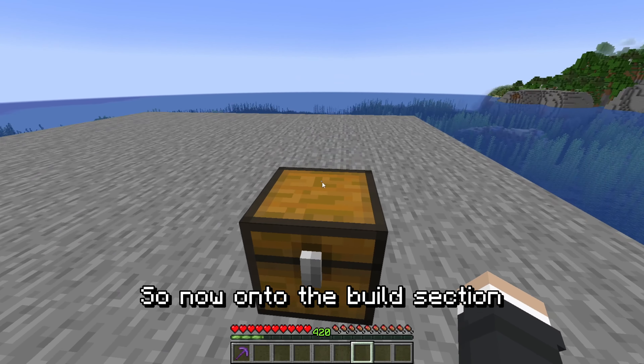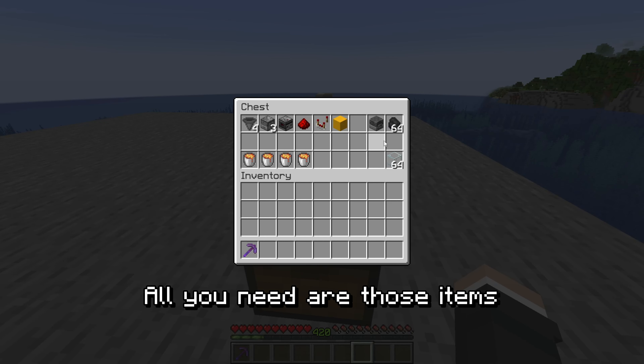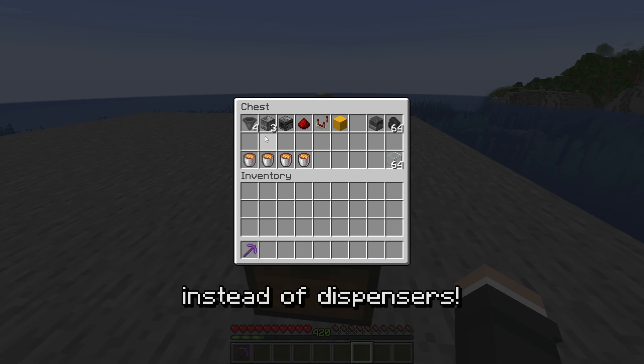So now on to the build section. All you need are those items — don't forget to grab droppers instead of dispensers.